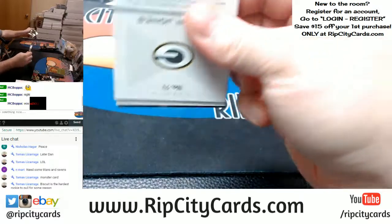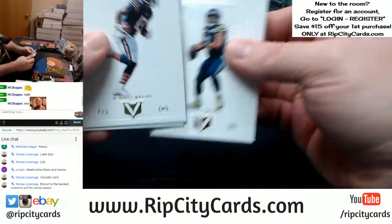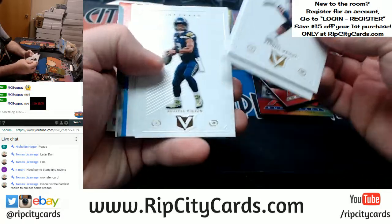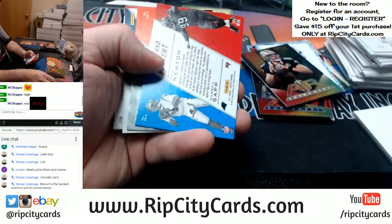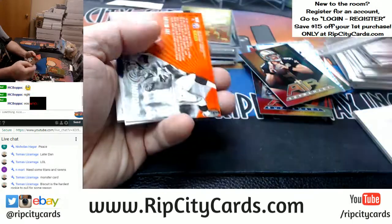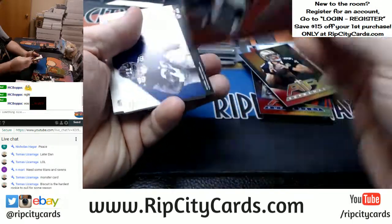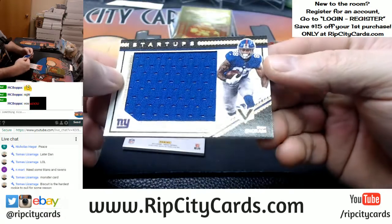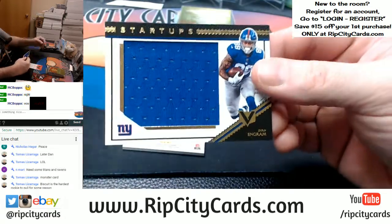Could they not be bothered to just make a different design? Kendall Wright, Aaron Jones, Russell Wilson, Jay Cutler, Cam Newton, Warren Sapp — another one of those. Joe Mixon, Ground Control. Evan Ingram, Swatch, $2.99, jumbo style.